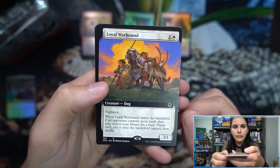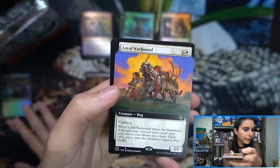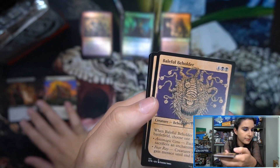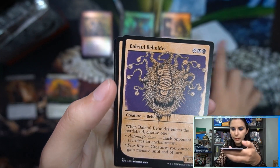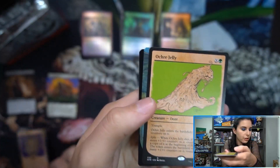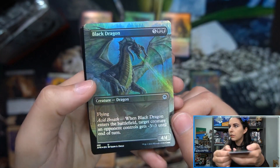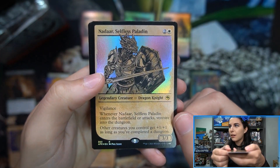I ended up switching to math. Did find Grim Hireling from Commander. Loyal Warhound. Then foils, mythics, foil rares, tokens, and our showcases. We do have some common showcases, rare showcase Ochre Jelly, and a Black Dragon Borderless Foil — that's an uncommon. Showcase Nadar, Selfless Paladin. We do have our foil token.